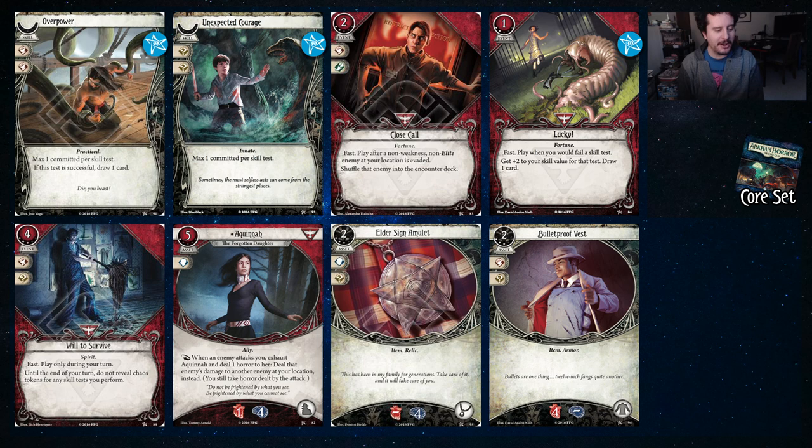Aquana — when an enemy attacks you, you can exhaust and deal one horror to her, dealing that enemy's damage to another enemy or location. You still take horror from the attack, but Aquana, while she doesn't have a lot of homes because her tagline of the Forgotten Daughter is very apt, she has a good home in Daniela because it allows you to just kind of negate damage — especially if the enemies don't deal horror and just deal damage. Aquana does a great job of using Daniela's ability to your advantage to further put damage and even more damage.